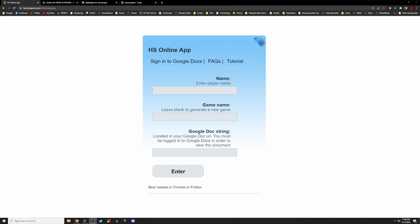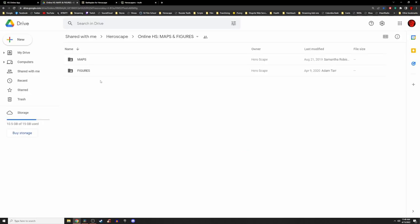To get started, you are going to need two links: the HeroScape Online app link as well as the Google Doc link, both found in the description below. A Google email is required to gain access to the Google Doc so you can find the maps and figures that are necessary to play.